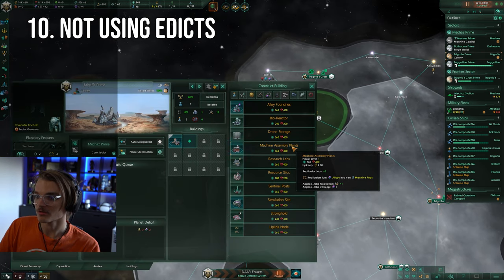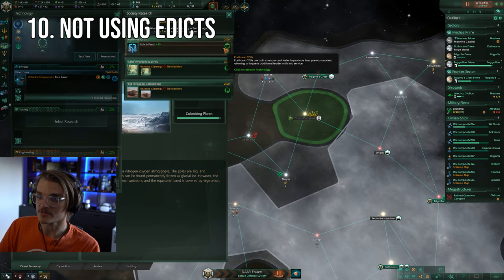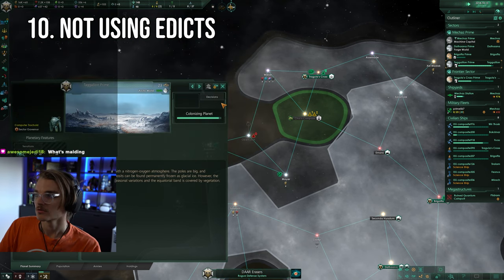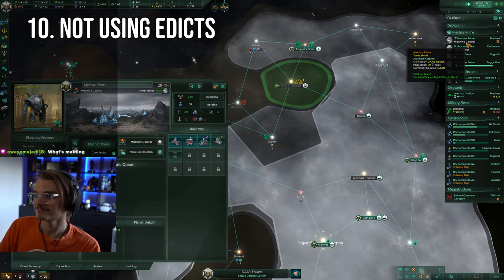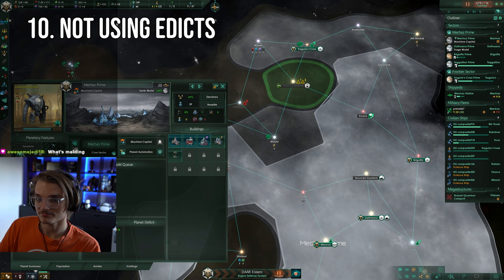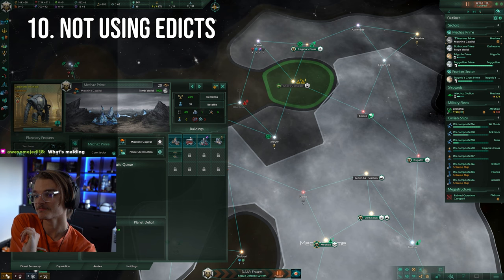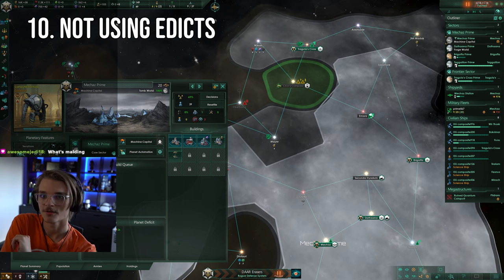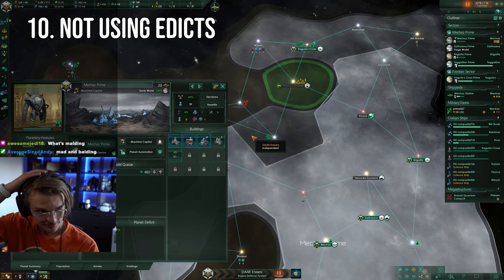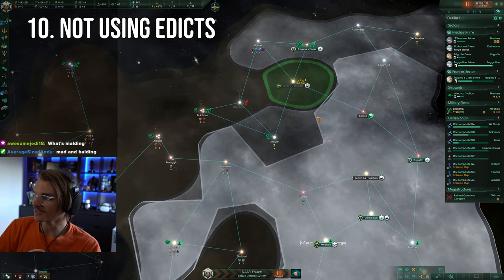If you weren't aware what edicts are, they're buffs you can switch on for your entire empire at the cost of consuming different resources depending on the edict. You also have an edicts fund, which will be consumed first before any resources, and this can be increased by research. All you have to do to use them is tick the box of whichever you want, and the effects will come online nearly instantly. In the early game, the map of the stars edict will be almost always covered by the edicts fund and make early expansion go that little bit faster, which is never a bad thing. Later on, edicts can be used to bail you out of resource deficits or to align your empire's focus on a particular thing to push you even further ahead.